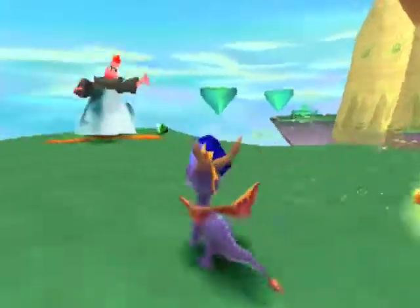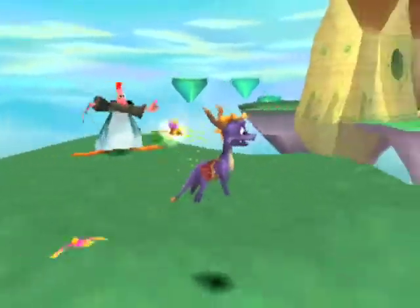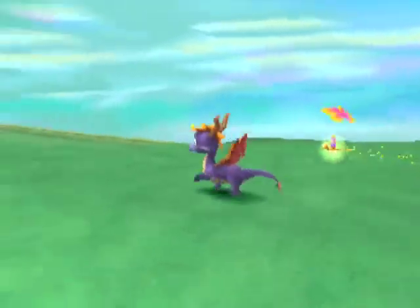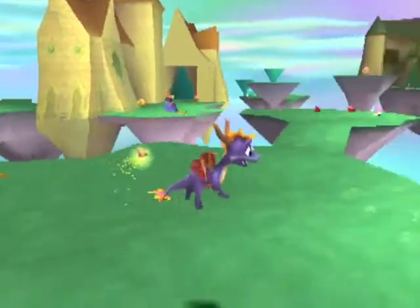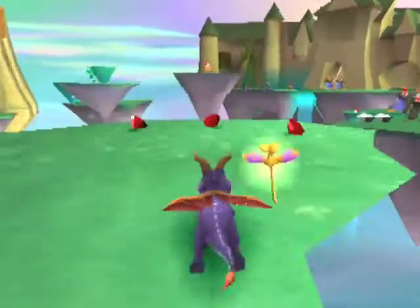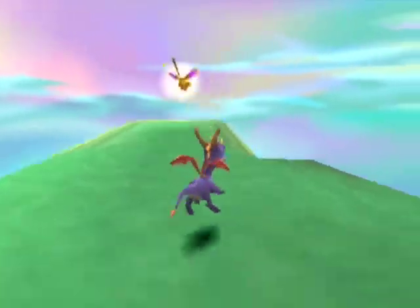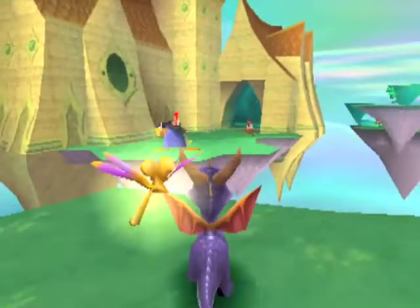With this guy, you can only hit him with a charge when he's small, so I have to wait. For some reason he's not changing. I'm going to walk away and see if that helps at all — okay, he's still not lasered. I can't really do anything about those gems over there until he's gone, so I might as well head over here, because this is where I was going to go next anyway.